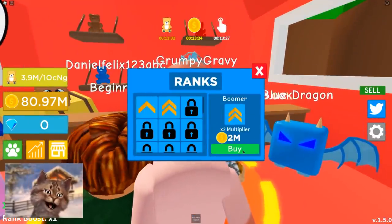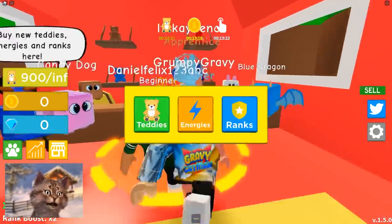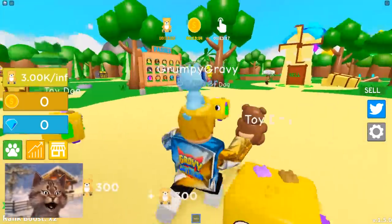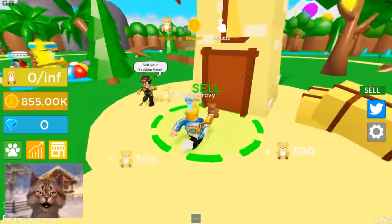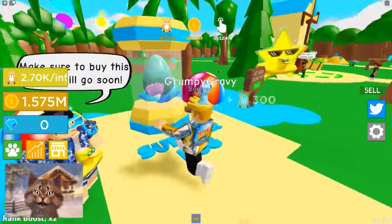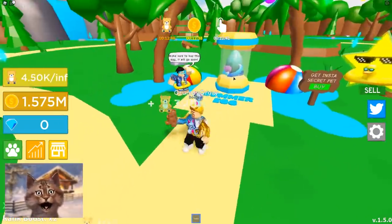So let's buy Boomer. We're gonna become a Boomer now. Apprentice costs 150 million — we need some money to get that. So we got back our regular teddy bear. Let's go here and sell. We can also get pets. There's like a secret pet over here. We got the summer egg and we need gems. How do I get gems?